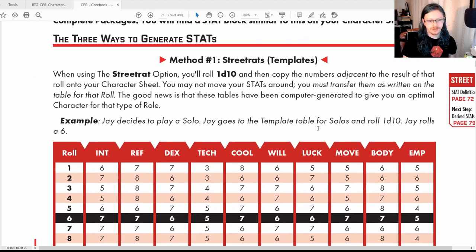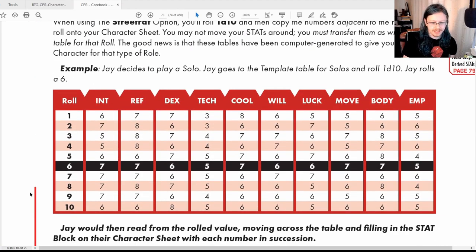Basically, these stats apply their score to other rolls whenever you're making ability checks. We'll cover how that all works when we get to the ability check section. Now, how you actually generate them — you can see here there are three ways, and you will have a table like this. This table is the same for both the Street Rat and Edge Runner variants, and there's also a table specific to your role.